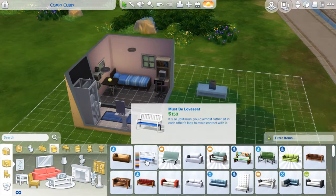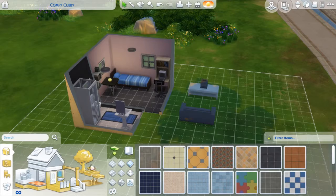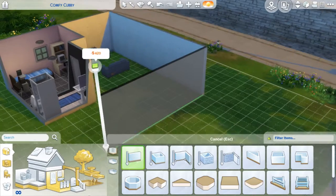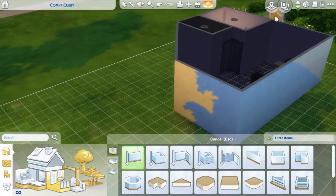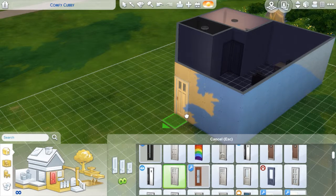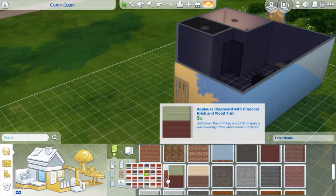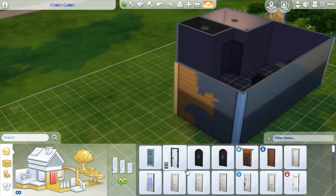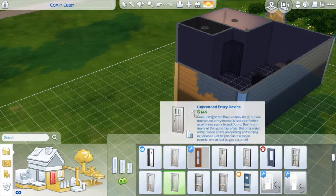It took me longer than I'd like to admit to find a table that could hold a TV, so I ended up putting it on a coffee table — the cheapest TV you can get — with a really cheap loveseat. I was also trying to work out a fun way to have the front of the house but couldn't figure it out. I played around with the bricks on the outside quite a bit; I initially went with these ones but didn't like the pillars on the corners, so I ended up going for one that wraps around without those.